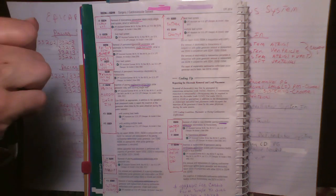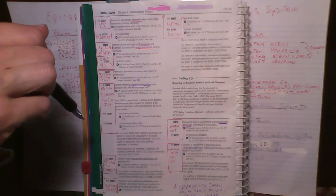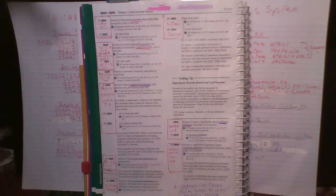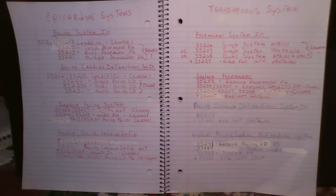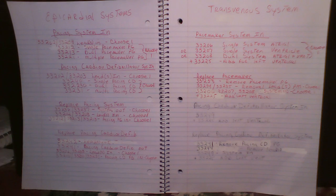For transvenous, putting a pacemaker system in required choosing one code. It's different when you're doing epicardial — putting a pacemaker system in is two codes, taking the pacemaker system out is one code, and the cardio defibrillator system is completely different. I've written the codes out so you can look them up in the book and see how they work together.